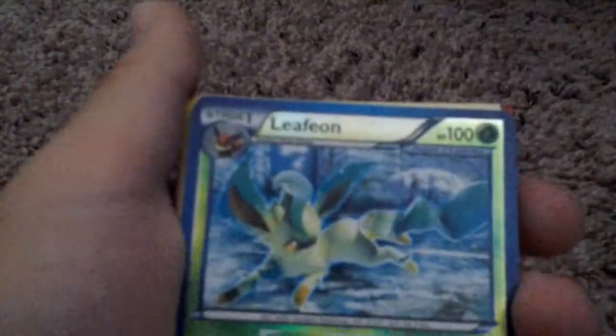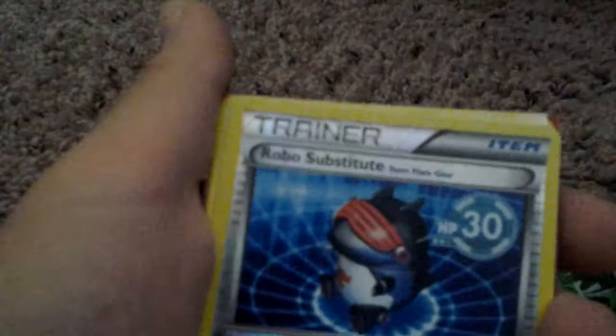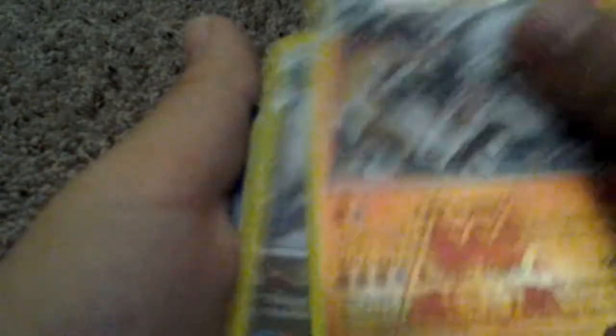Barboach, Grovyle, rare reverse Leafeon, Snivy, Rare Candy, Double Colorless Energy, Grovyle, Kingler, Amoura, Roo Substitute, rare reverse Emboar, Team Magma's Groudon — rare reverse — rare reverse Garchomp.